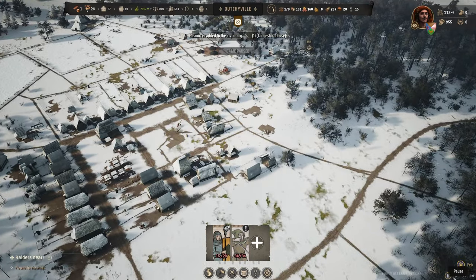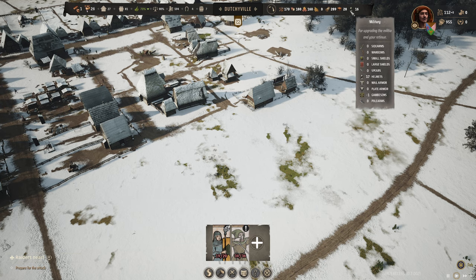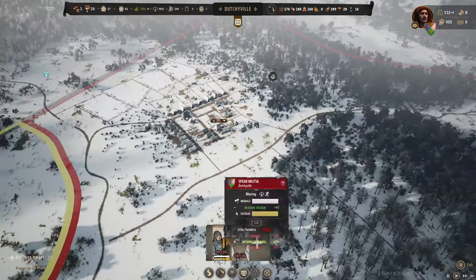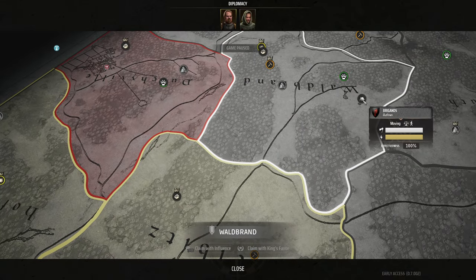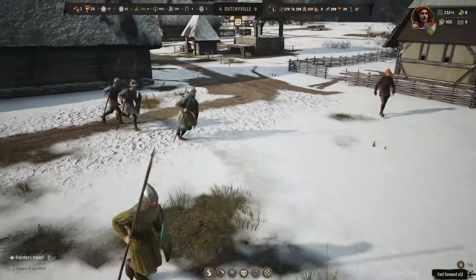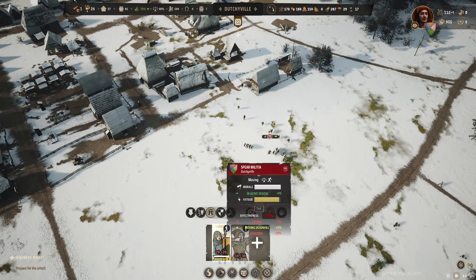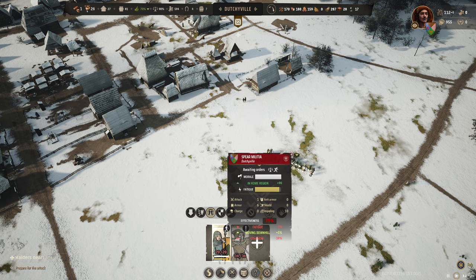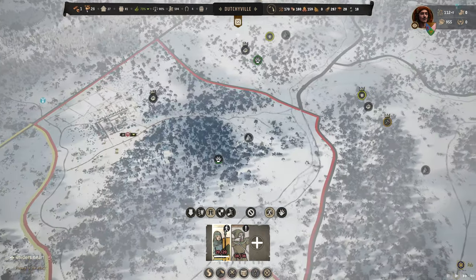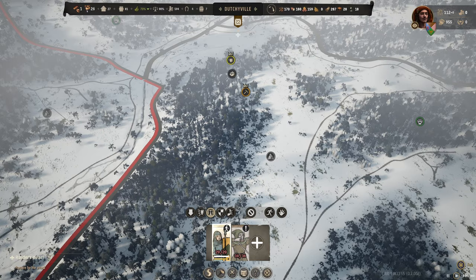Let's rally the troops and check their helmets — they should have helmets now. We almost have a full archer militia. I'm not going to send the archers this time; the spear militia is more than enough to take care of the brigands. They have helmets now, which gives plus one armor, so we now have six armor. Perfect.